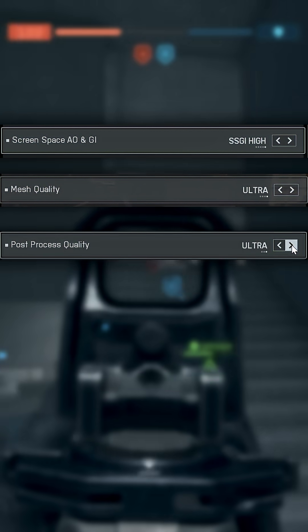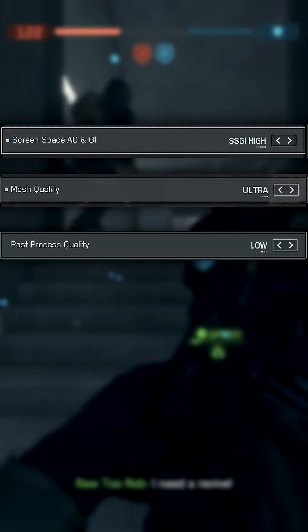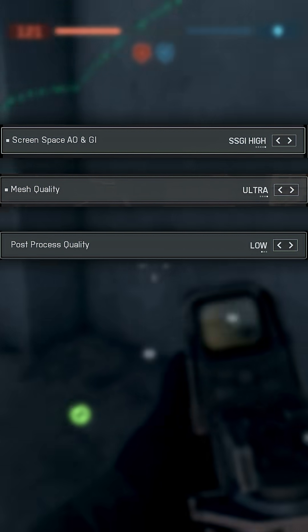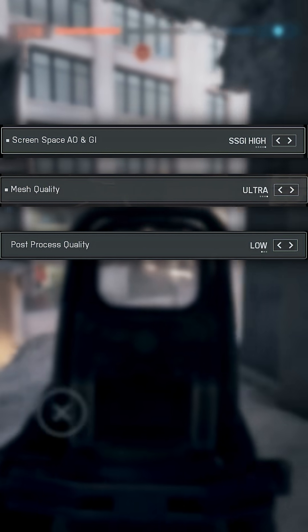The post processing setting is also kind of heavy on this card, and I suspect it has something to do with the depth of field blur in the game being tied to it. I actually preferred to leave it on the lower settings, because on higher presets it causes the gun to get much blurrier when you're aiming down sights.